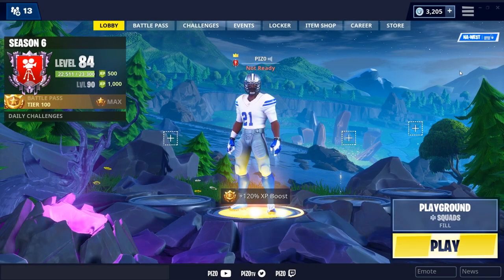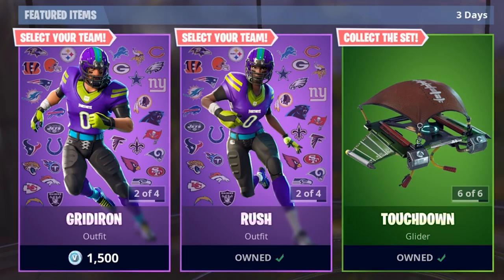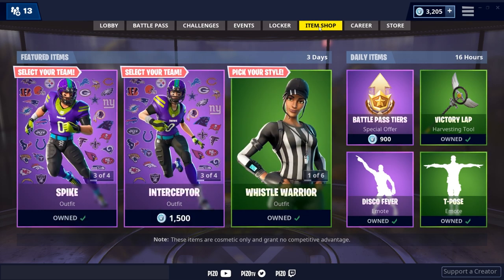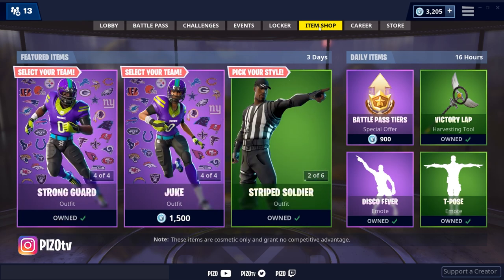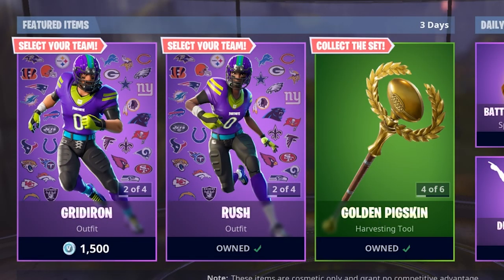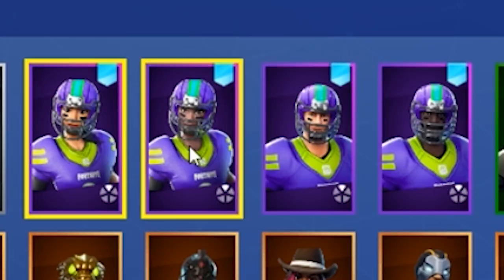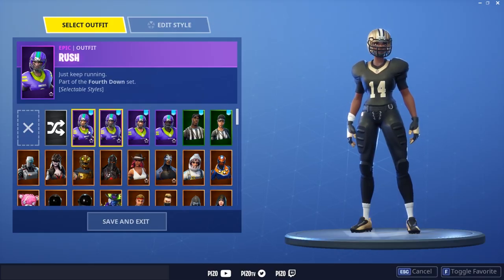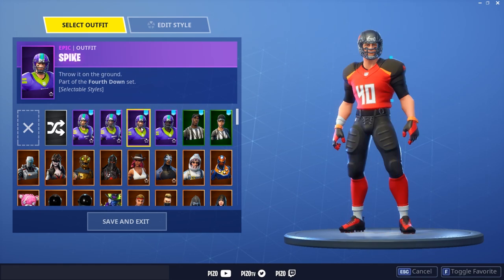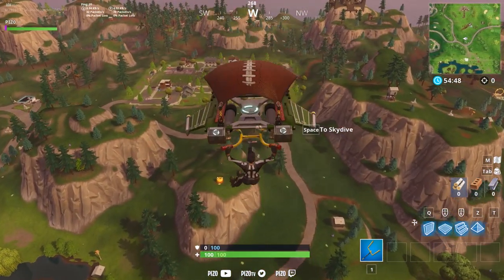The NFL skins were released today. There are four of each gender, two referee outfits — one male, one female — three pickaxes, and one glider. In this video we'll show you the female referee with all the back blings, a sound test of all three pickaxes, and a sound and visual test of the glider. I got Blitz and Rush because I wanted different races for both genders, and then I got Strong Guard and Spike.